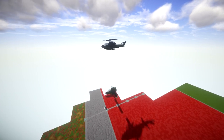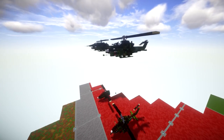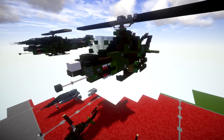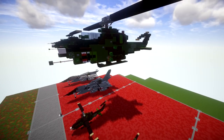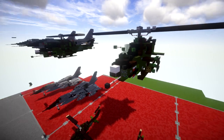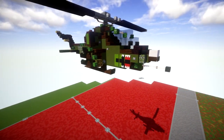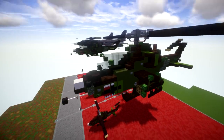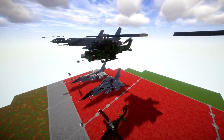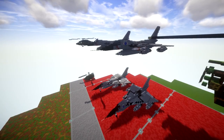Moving down the line, we have a new design for the AH-1F Cobra, the earlier version to the Viper that we have a tutorial for. This is available as a tutorial — a really nice Vietnam-era attack helicopter with lots of good little details on it.